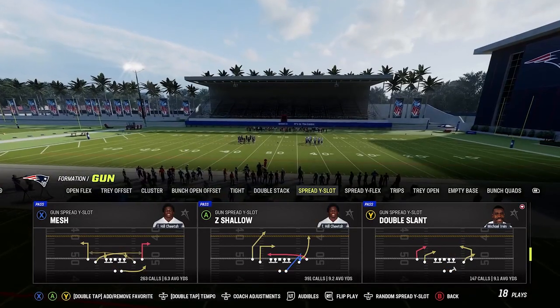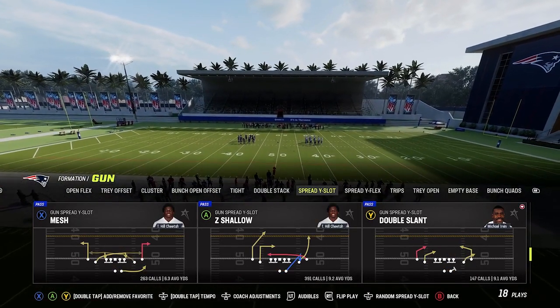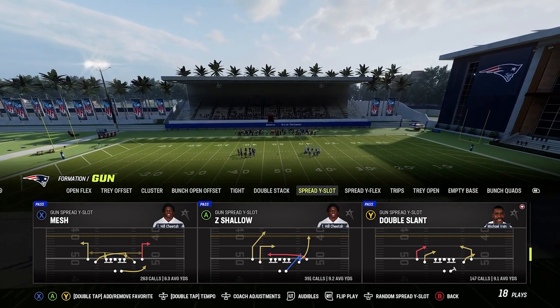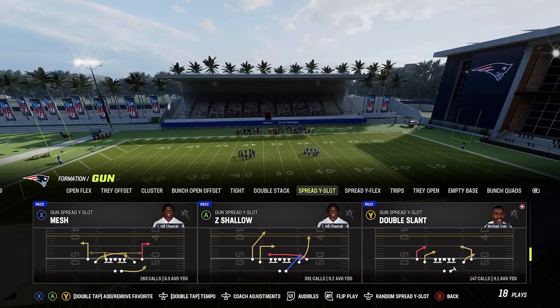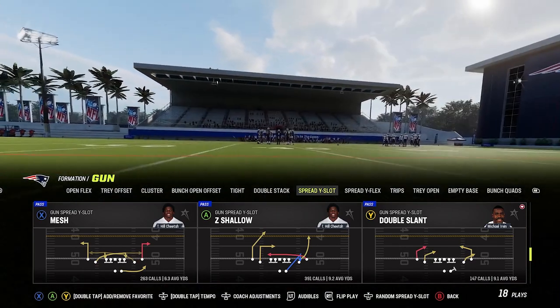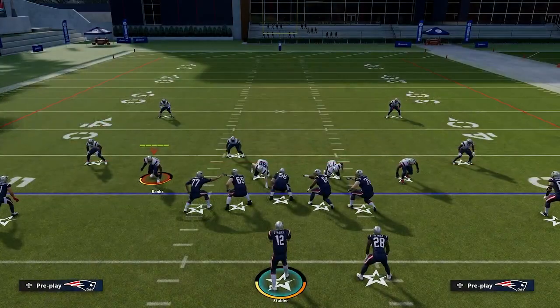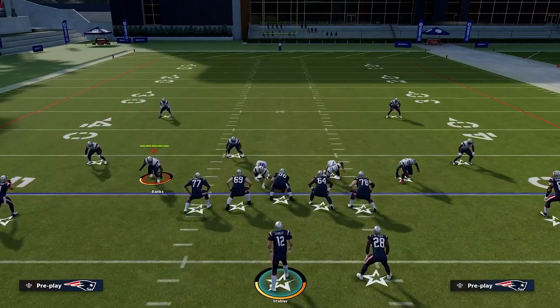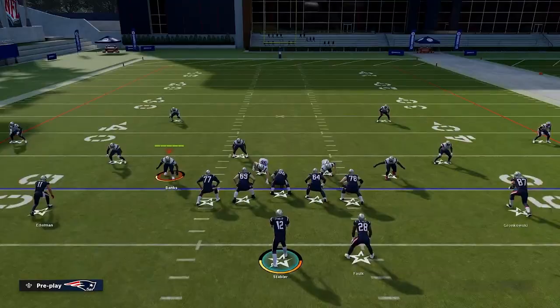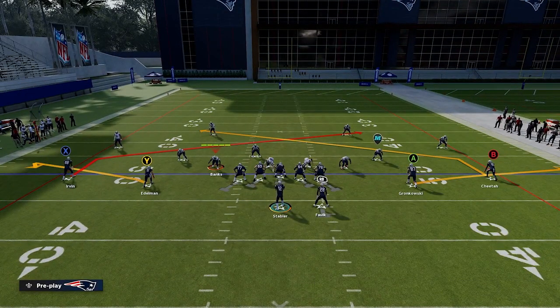So what we're going to do first — and it's going to seem silly — but these are going to be very basic but very effective route combinations that work in real life as well against cover four defenses. We're just going to come out in a slant flat — or flat slant, slant shoot, whatever you want to call it. In a two-by-two set, you're going to put both slot receivers on flat routes, and the outside receivers on slants.